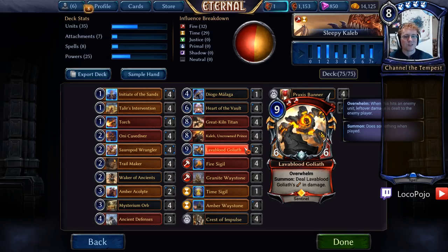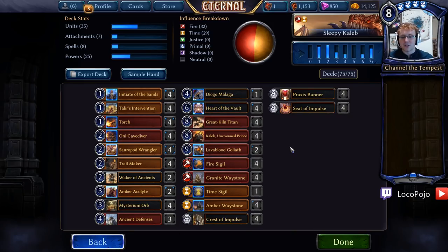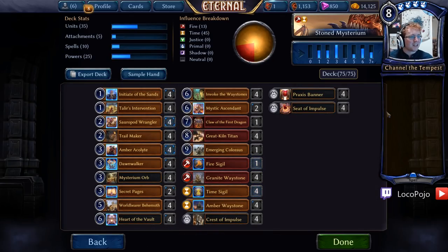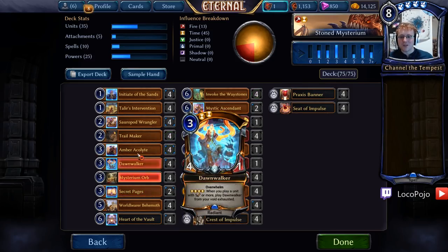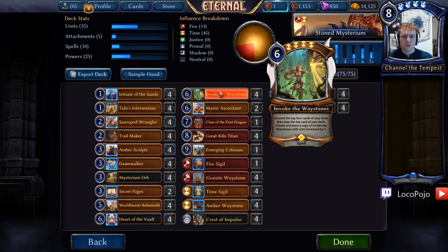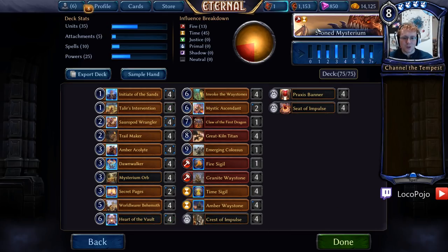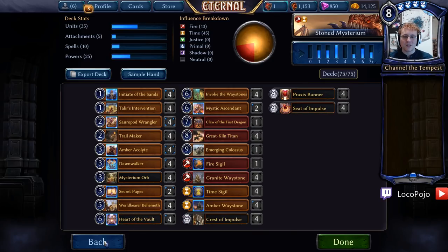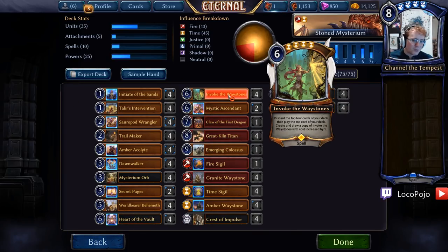Let's look at the other deck as well. This was the initial plan, and I really liked it — it was a really good slow value deck, but I wasn't really getting the kind of pressure results that I wanted, so we switched to a Caleb strategy. This one is all about invoking the Waystones, which happens to be a delightful amount of fun. With Mysterium Orb, Secret Pages, Amber Acolyte, and all of that stuff, we get to play Invoke the Waystones very frequently, which means we get to play an endless supply of really big drops. Claw of the First Dragon triggers very well off Great Kiln Titan and solves the go-wide problem. We also have Mystic Ascended to draw cards, World War Behemoth to fix power, and Emerging Colossus to make Invoke the Waystones cost zero and do all sorts of shenanigans.